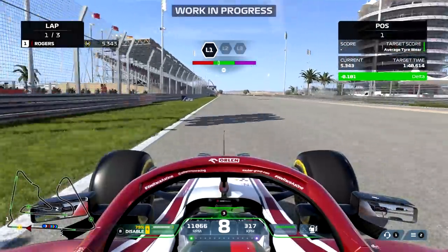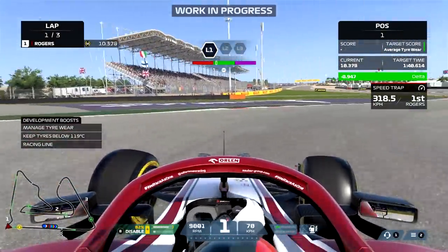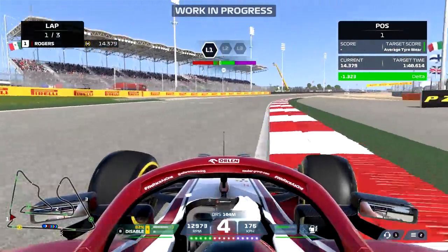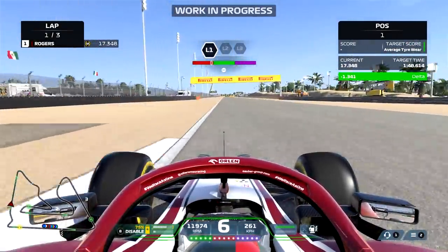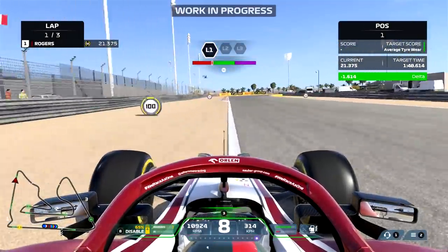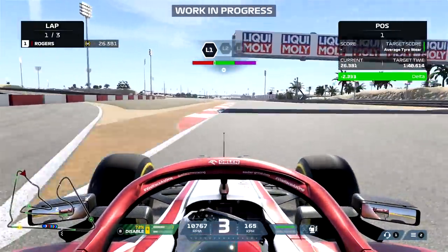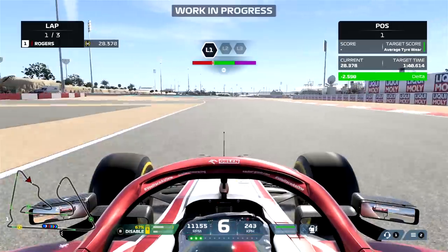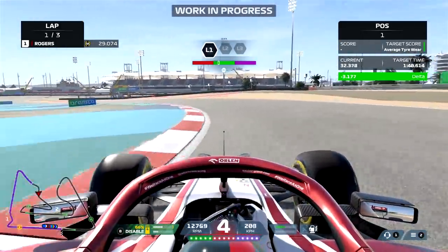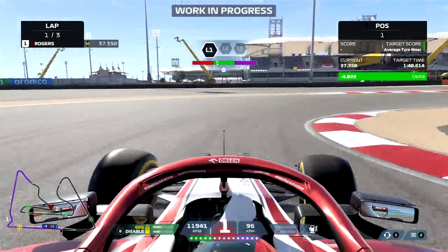Just running through the tire wear practice program right now — on the left-hand side you can see the three targets you want to hit. That corner has actually been reprofiled. Bahrain has had a massive facelift and a little bit of reprofiling through some corners. Due to the handling model, for the double downhill left-hander I find myself using the real-life racing line and not hitting the apex until the very last part of the corner, which is promising to see — it's more realistic in how you're meant to drive these cars.